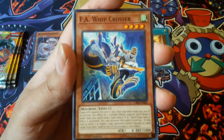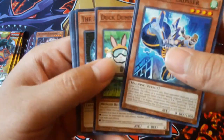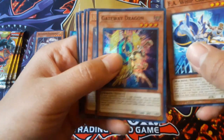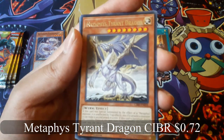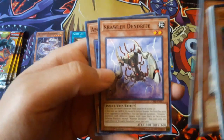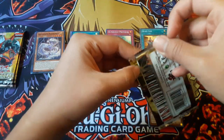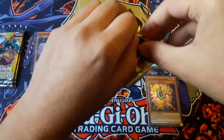F.A. Whip-Crosser. Gateway Dragon for a super rare, and Metaphys Tyrant Dragon for a rare. F.A. Whip-Crosser.